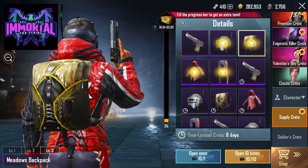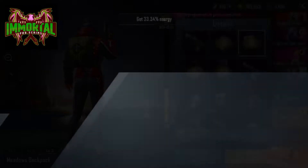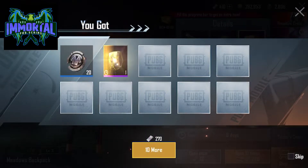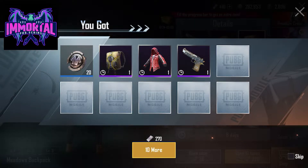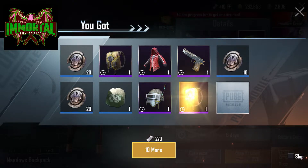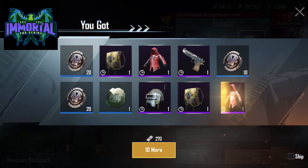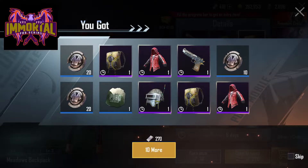But let's open ten times. Oh yeah, we got that backpack — but it's like a timed one. Oh wow, we got a skin! We got three, four different skins. Dang, this was a good crate opening, not gonna lie. It's pretty good.